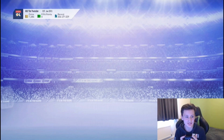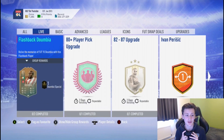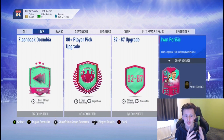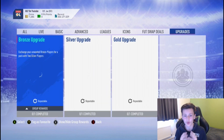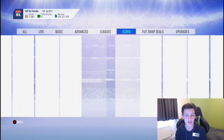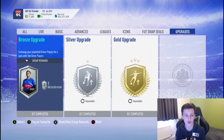First, go into the SBC section. We're doing the mid icon upgrade SBC, but I'm showing you a cheaper way. It's going to involve the 82-87 upgrade and also the bronze, silver, and gold upgrade — or just the bronze-silver upgrade.